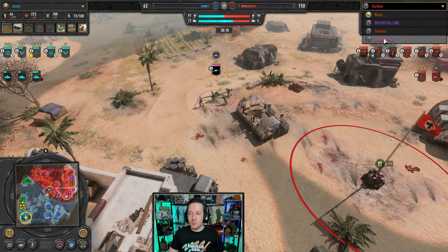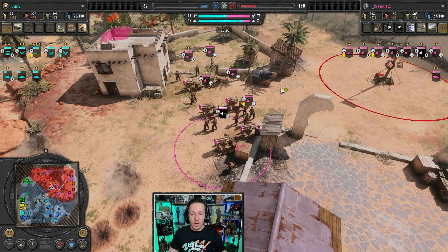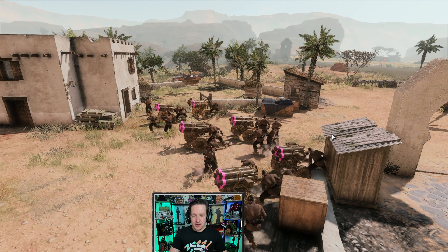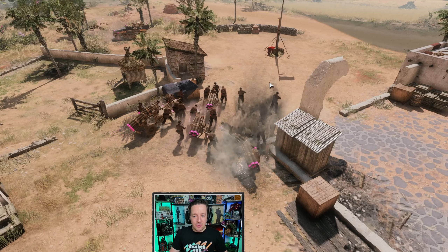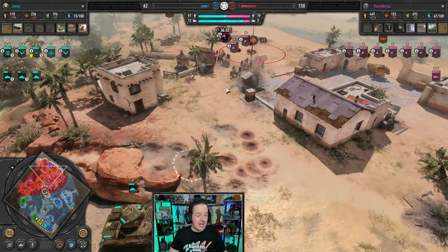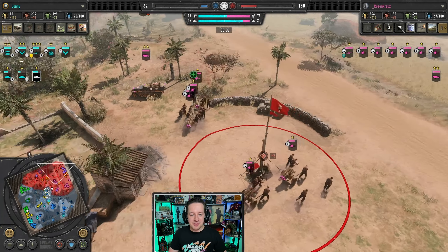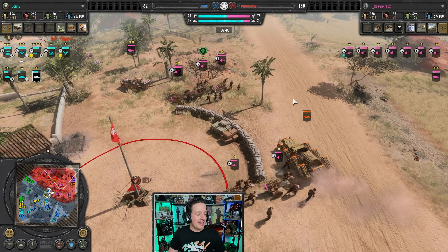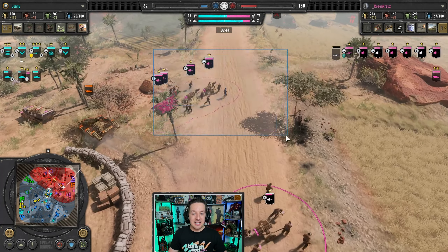We're not seeing Dank Boy really move up much — he's been very defensive on this front. Same thing on the right — not seeing Rosen really move in. He's just got one. What am I looking at? What is this? This is an absolute nightmare of a force if the artillery were to hit. In the meantime the Grant is just firing pop shots at it, but this is six Nebelwerfers.